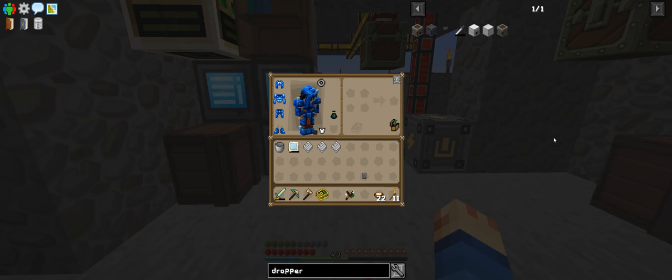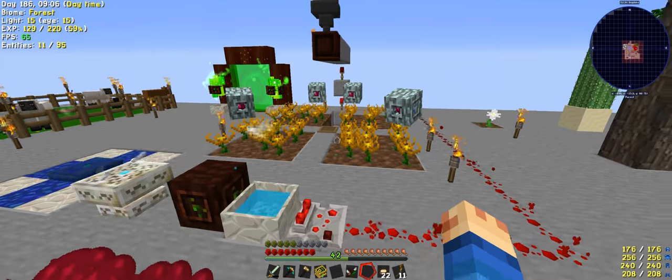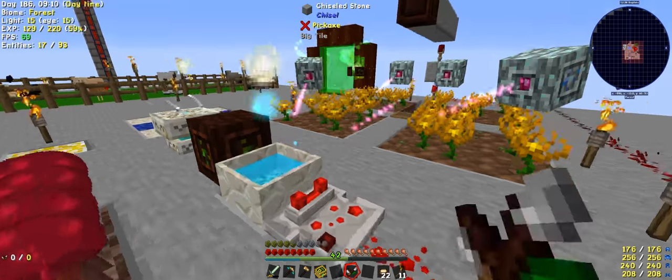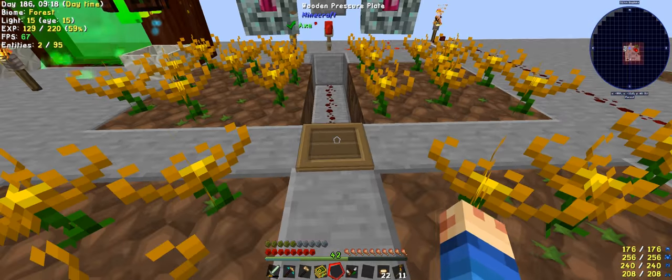Welcome back to another episode of Modern Skyblock 2. I was doing some testing — just trying to work out how to drop coal. So I sat down and threw some coal here and watched it.